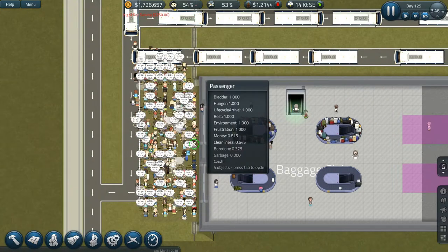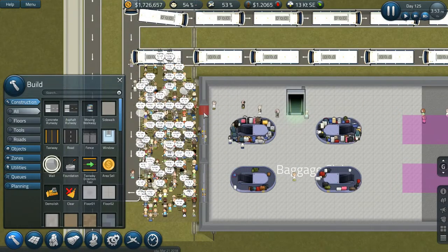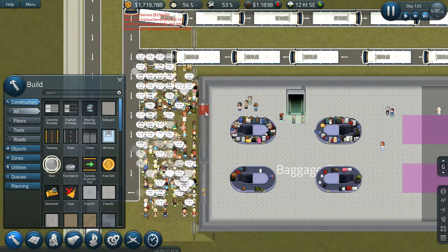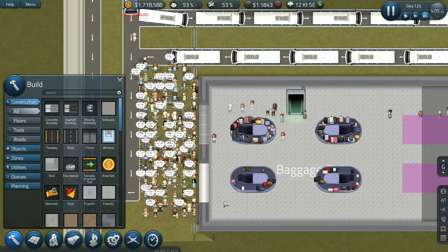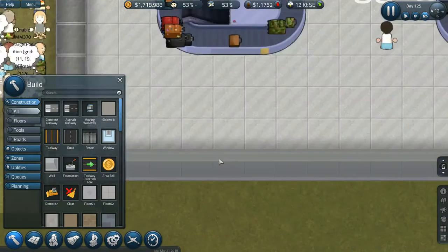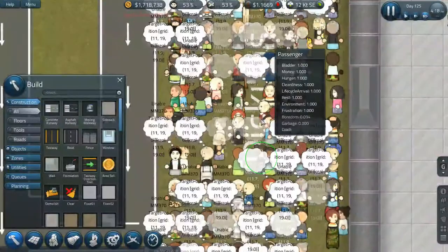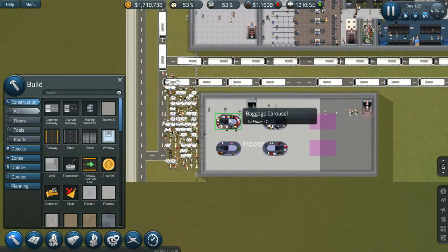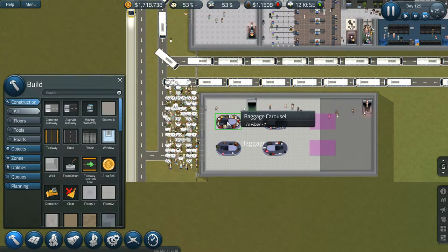I honestly feel like that has something to do with it, because we were completely fine until I decided to add that. Let me add a wall there and then close this up once that door gets removed. I'll add a wall here. Not entirely sure if that's going to work — no idea what's going on. We just might be screwed.